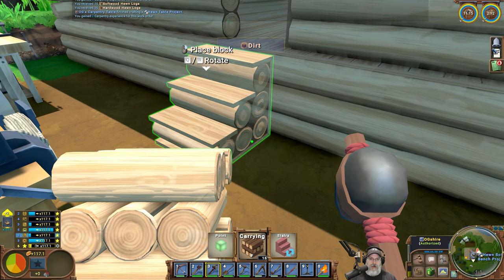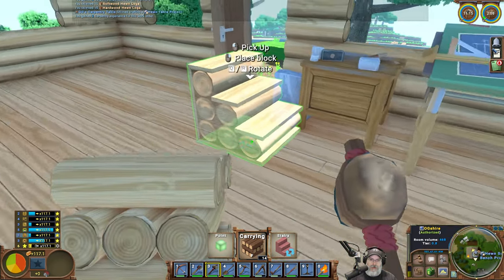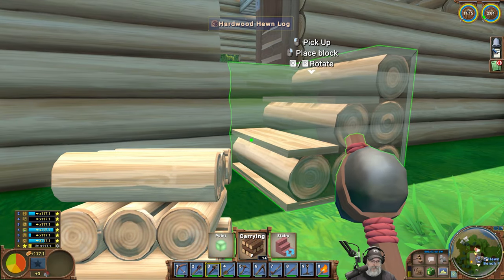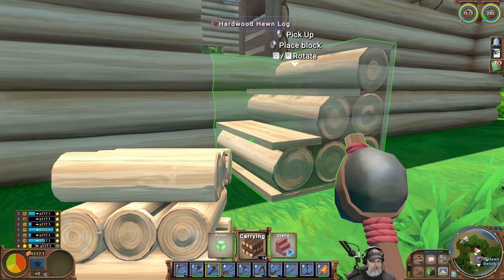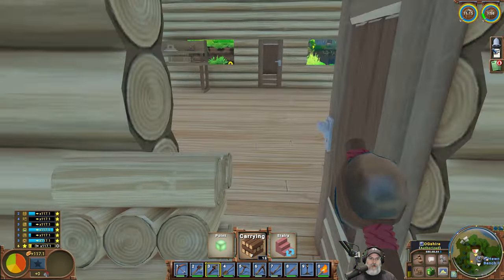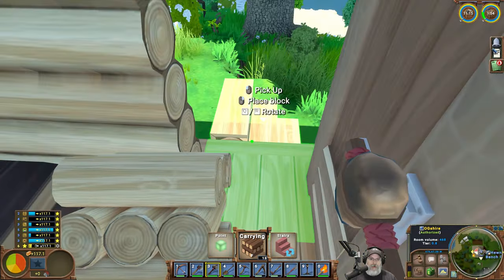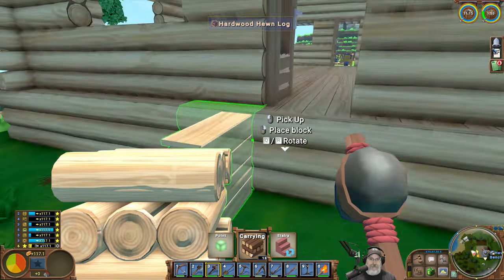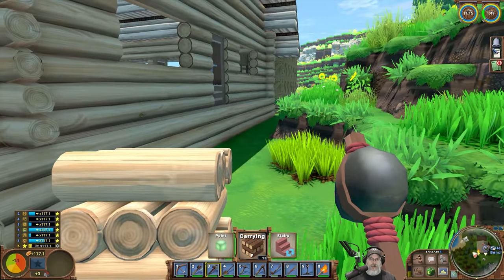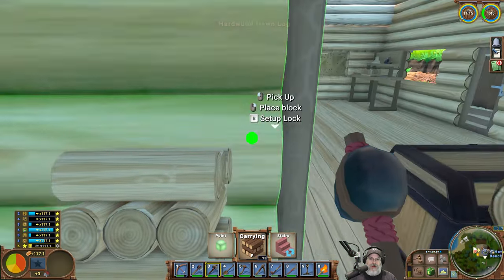All right so now we need to rotate that way. I like it! Okay so now we're going to put stairs here. They're kind of cute, aren't they? What I was thinking about maybe doing though is — we're probably going to have to have one side of the house here be the stairwell to the upper floors.